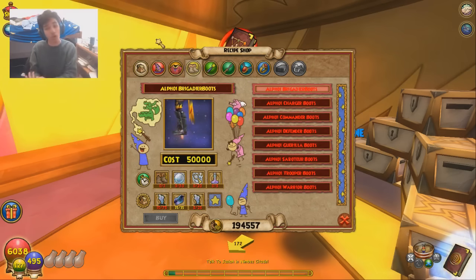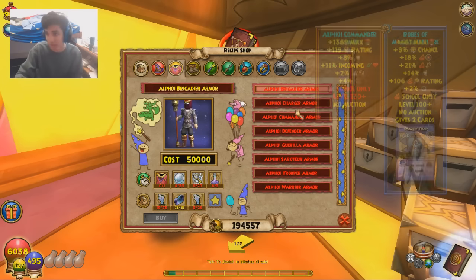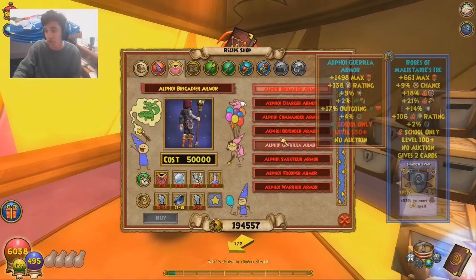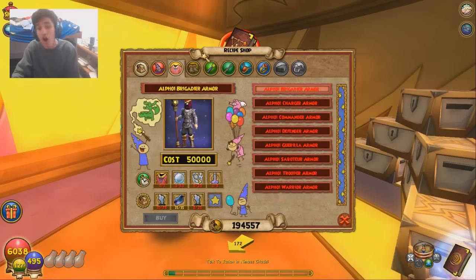What this shop is really about are the hats and the boots. So far I haven't been recommending crafting much. But now this is something I can get behind. The robes, on the other hand, are absolute trash — like they always have been. Enough said.